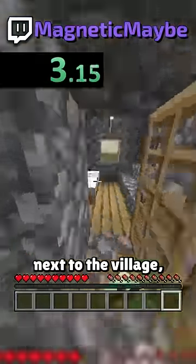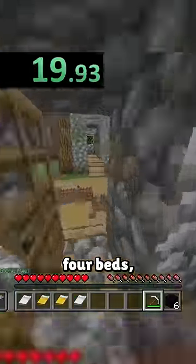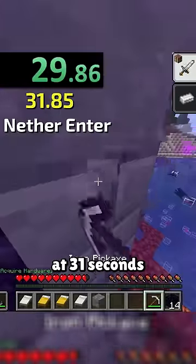Magnetic spawns next to the village, collecting beds for explosives and obsidian from the first blacksmith chest. After collecting 4 beds, he goes to the final blacksmith that's directly next to a ruined portal. With some smartly placed obsidian, he's into the nether at 31 seconds.